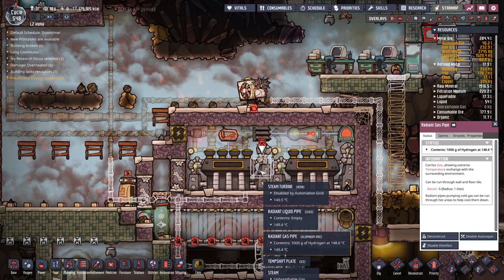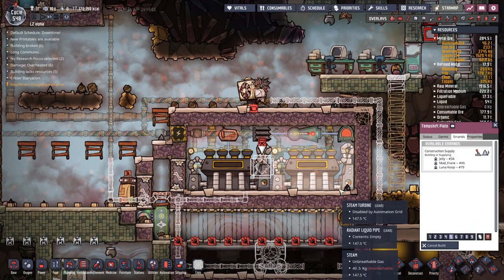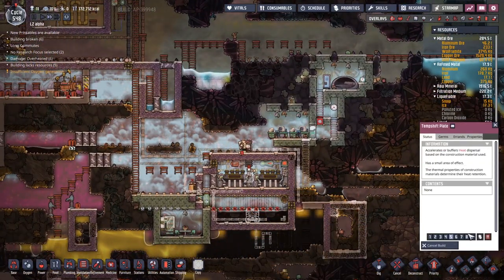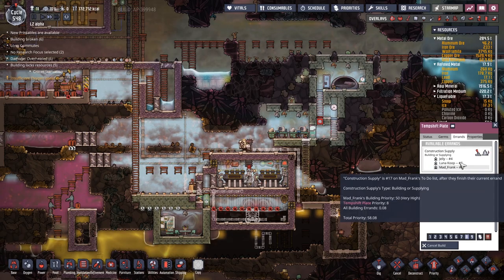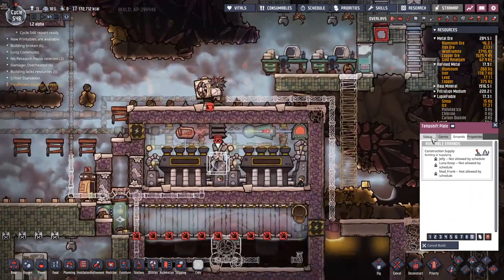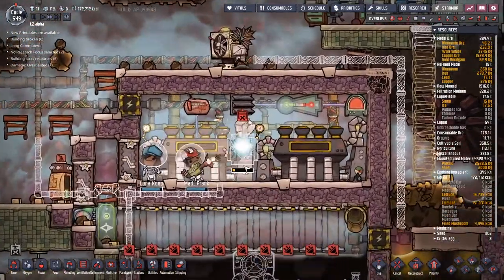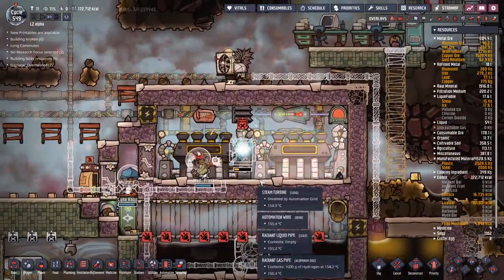Why isn't this temp shift plate being built? Probably because I put nines on everything else. Yeah, we got loads of ice — I wonder why it's not being worked on. I'm going to just slightly raise the priority here. The ice that's on it has already melted — oh no. The ice plate is going down. I've got a feeling, because we've got a temperature shift plate in the background, it might just kind of shift out the temperatures too much.